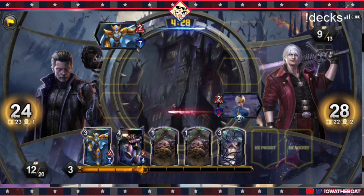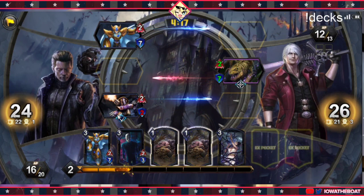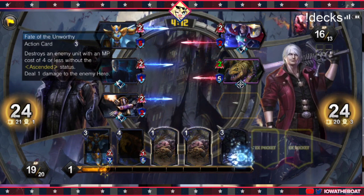Oh shoot, it's Jagras. Because they're purple, that means they might have Negates. Using Fate of the Unworthy is even worse in this matchup because of Negates. I'm going to kill this — see if he plays another card. And then now he can't even Negate because he only has two mana left — I can see on the top right.